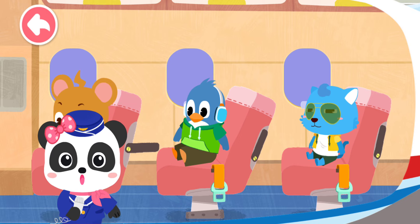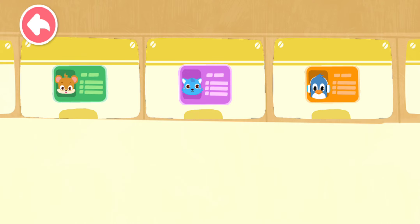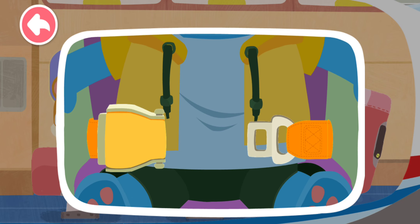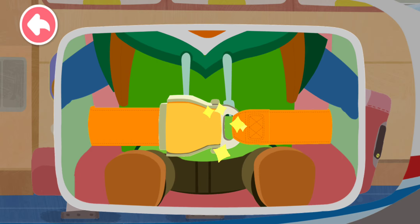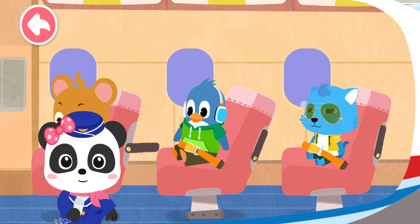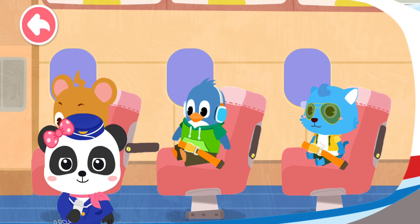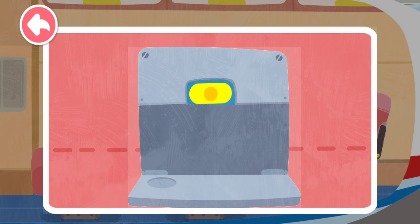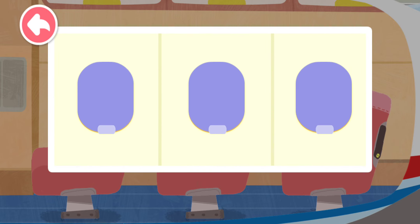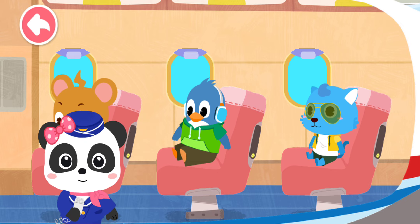Please place your luggage in the correct overhead bin. Please fasten your seat belt. Please put your seat back in the upright position. Please secure your tray table. Please raise your window shade. We are about to take off. Please turn off your electronic devices.